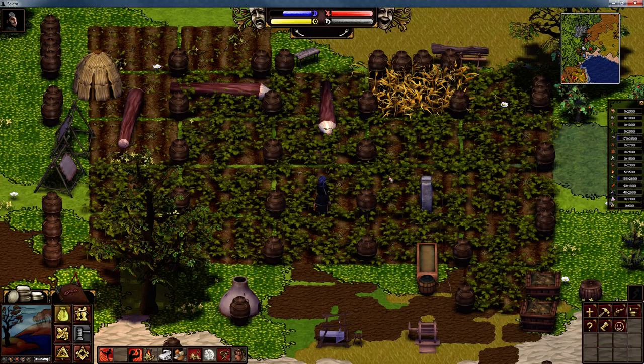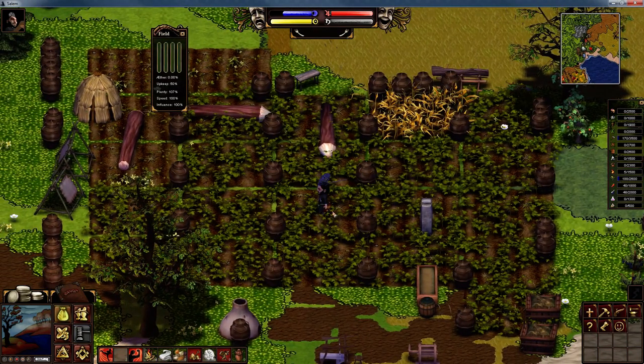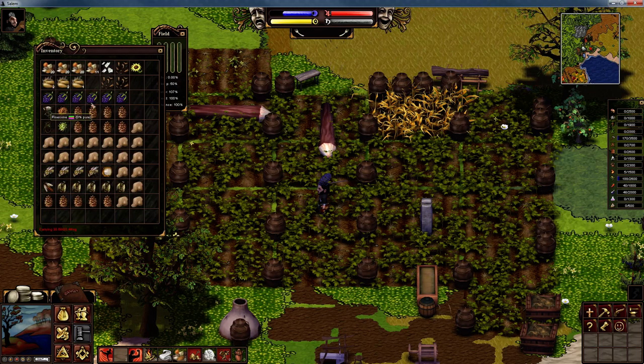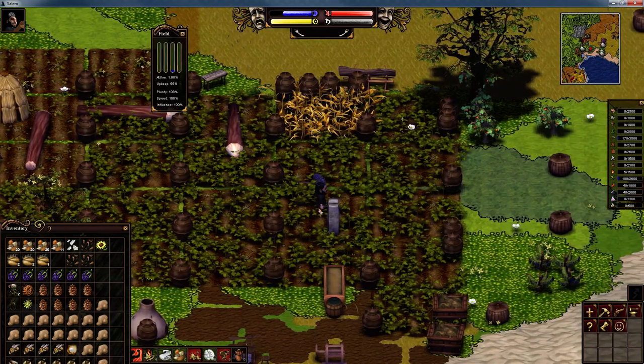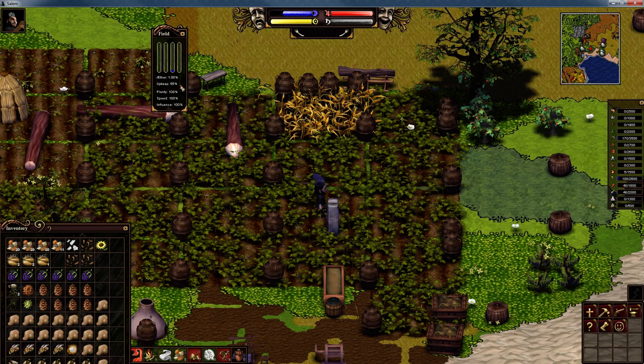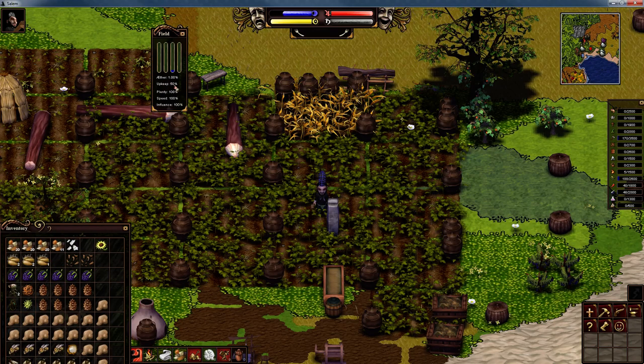Let me quickly show you the progress on my cotton field. The first golden rule: the first time you sow your fields you'll have to use five compost. Once you've initially sown your first crop, you can then use wood choppings to get the upkeep down to fifty percent. When you harvest that field it will gain back five percent of the upkeep, so remember when you replant that field to use some more wood choppings on it. If wood choppings are the only fertilizer you use, you'll bring it straight back down to fifty percent.